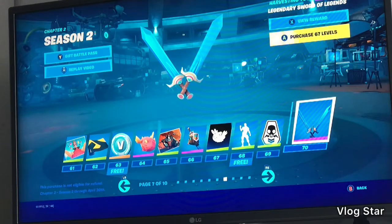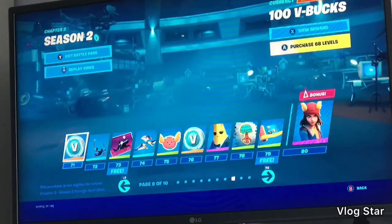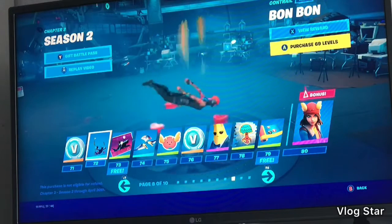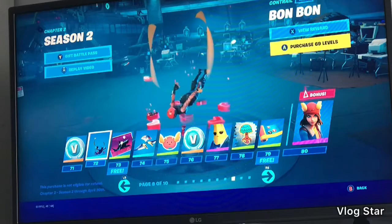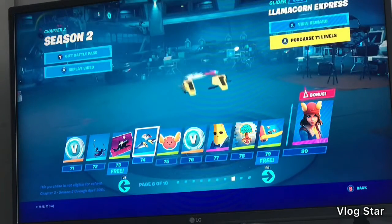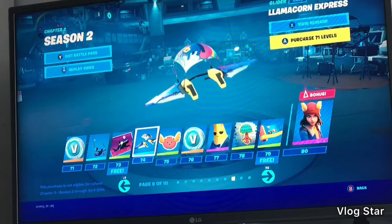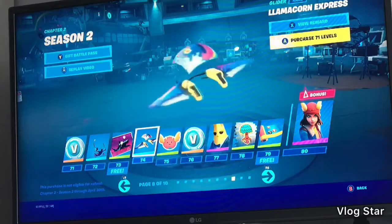It's good, I like that. V-bucks. Bonbon — I don't understand this but sure, it's okay. Dangerous Waters — I asked for a new shark island and they added it, it's quite cool. Maybe Horizon, or Night Sky Llama Corn Express — another glider for Bright Bomber and Bright Gunner.